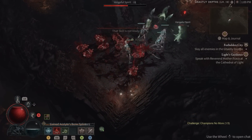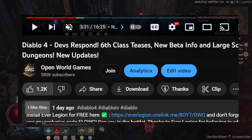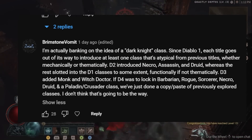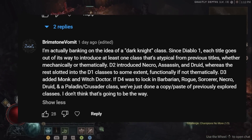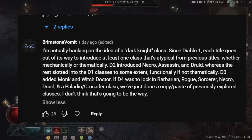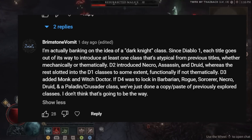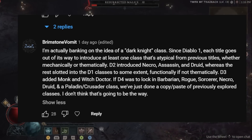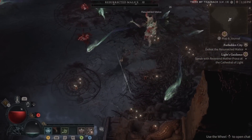It is time to get into your top comments. Brimstone Vomit says they're banking on the idea of a Dark Knight class. In Diablo 1, each title goes out of its way to introduce at least one class that's atypical from the previous titles — whether mechanically or thematically. Diablo 2 introduced Necro, Assassin, and Druid, whereas Diablo 3 added Monk and Witch Doctor. If Diablo 4 locked in Barbarian, Rogue, Sorcerer, Necro, Druid, and a Paladin Crusader class, we've just done a copy and paste of previously explored classes. I don't think that's going to be the way — I do agree they're going to try something new, but with some familiar elements.